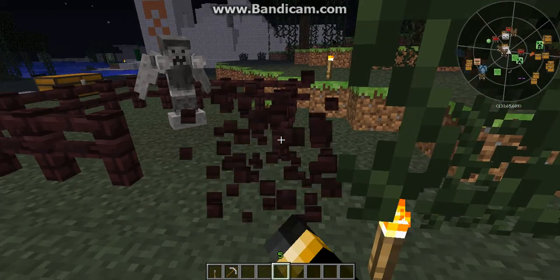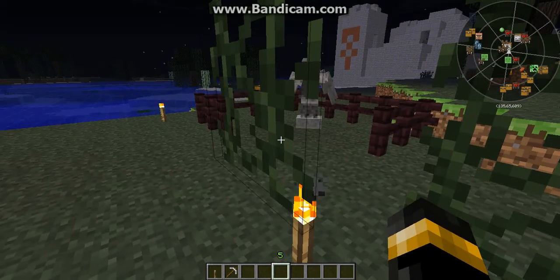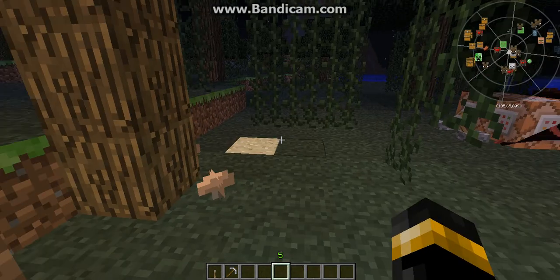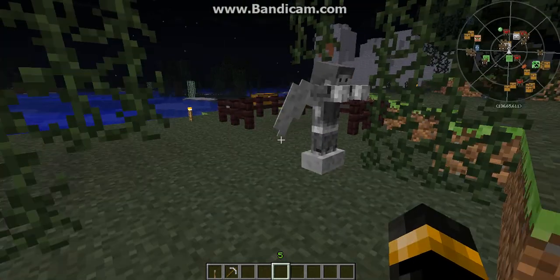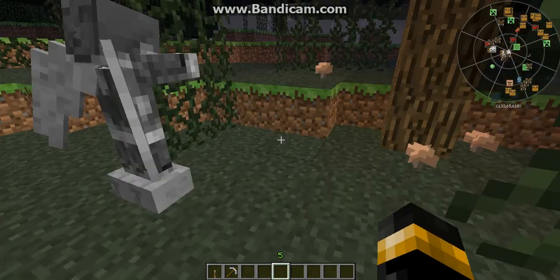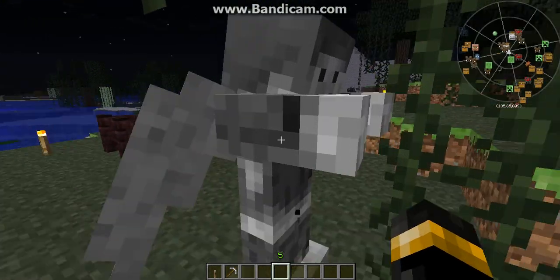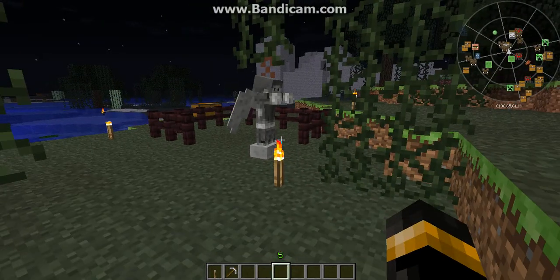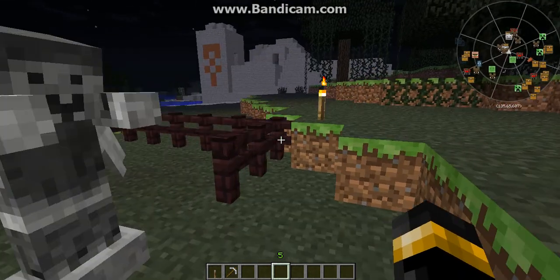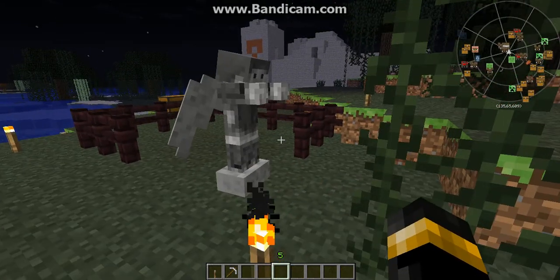Now let's just break this so I can show you the third thing that is unique about this mob. These mobs will break any light source that is close to you so they can attack you in darkness. So if you leave a trail of torches behind and then you notice that your trail is going out, turn around fast.